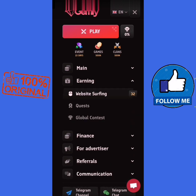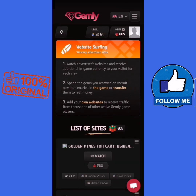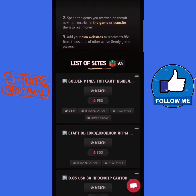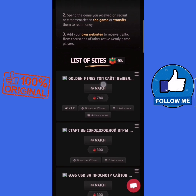Daily we get an unlimited number of web surfing tasks. We collect gems from website surfing, and after that we buy with our gems our chosen character, like you see.